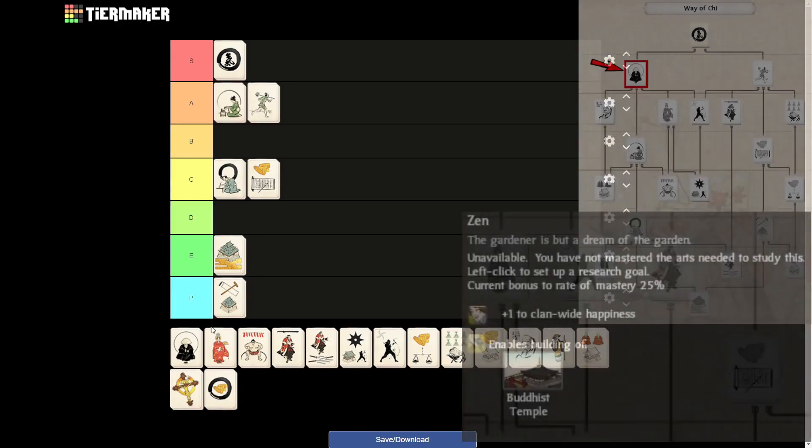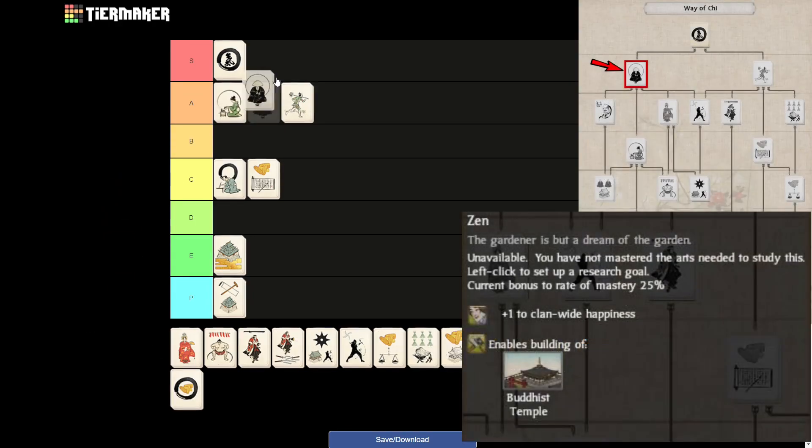Next up we have Zen, which for me is S tier as well. First, because of the happiness bonus — you can get this art very early on. It also unlocks the Buddhist temple and, for the Otomo, it will also unlock the religious building for them as well, so you'll be able to actually start recruiting your monks and missionaries.